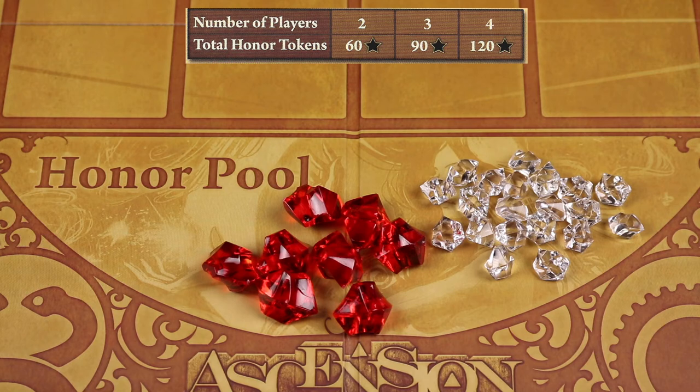Next you'll gather the honor tokens. These are the red ones worth five and the clear ones worth one. Take a certain amount depending on the number of players as shown and place those in the honor pool. Any extra ones can be removed from the game and put back in the box because you won't need them.